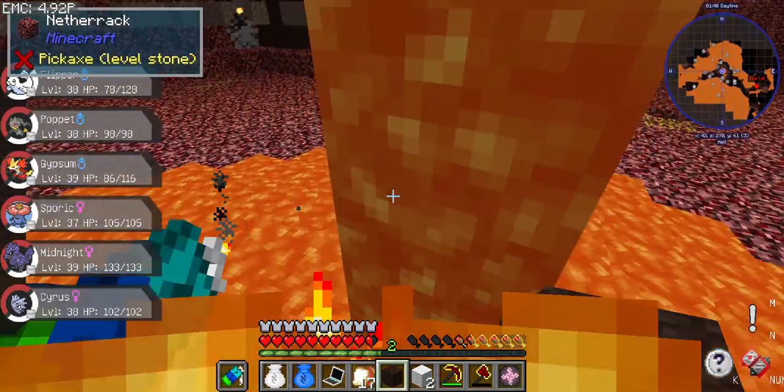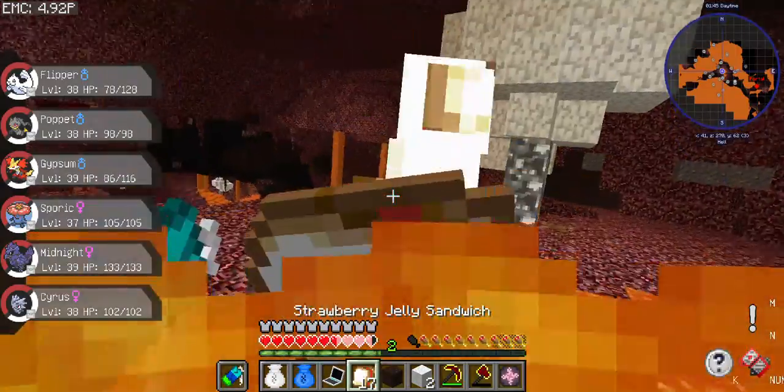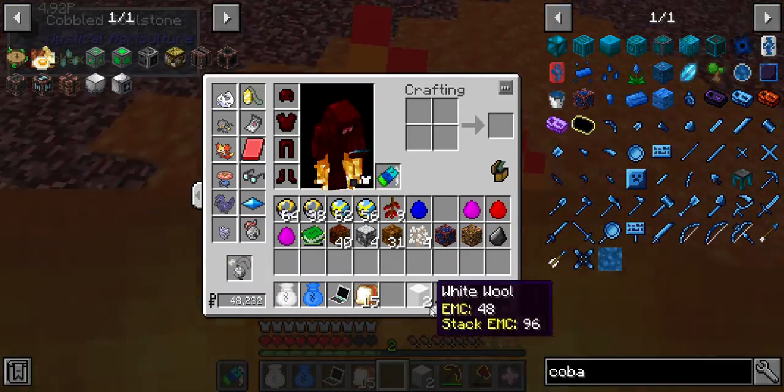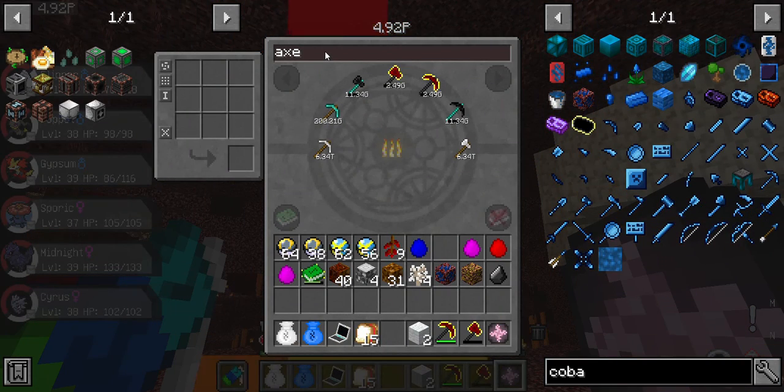Oh my god — oh that's right, I've got like crazy armor, it should be alright. It's still kind of upsetting though. I don't know how I missed that jump. Let's hop into the EMC table and get some dirt or cobblestone.